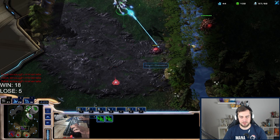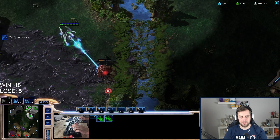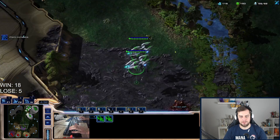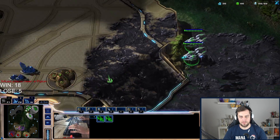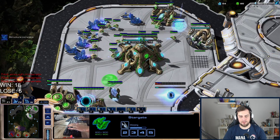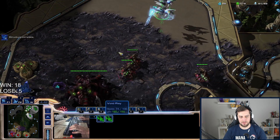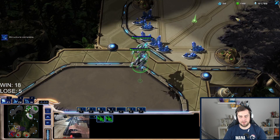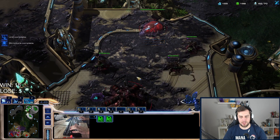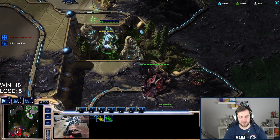Let's move out — there's a free overlord, I'll always take that. I need a robo now for observers. A second stargate would be nice to get the void ray count up. Scouting the main base — there's lair in the main. Does he have lair in the natural? Just a hatchery. It gives me queen walk vibes to be honest.